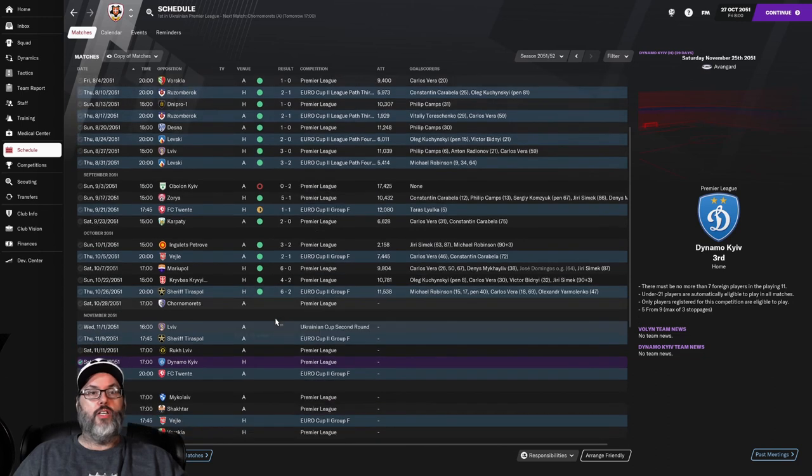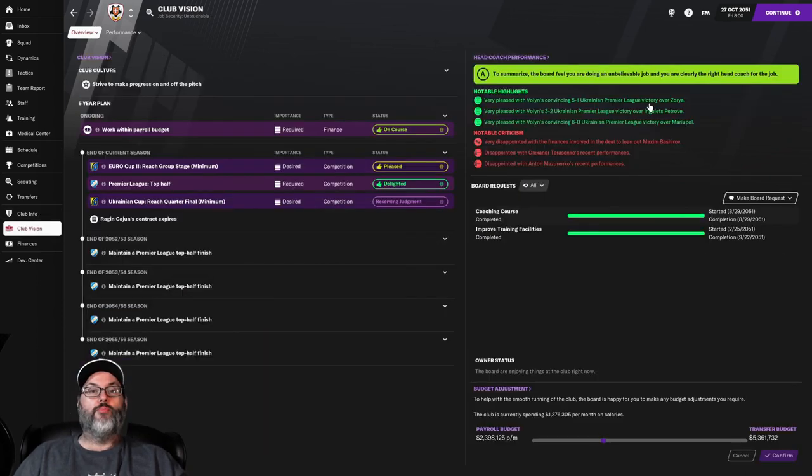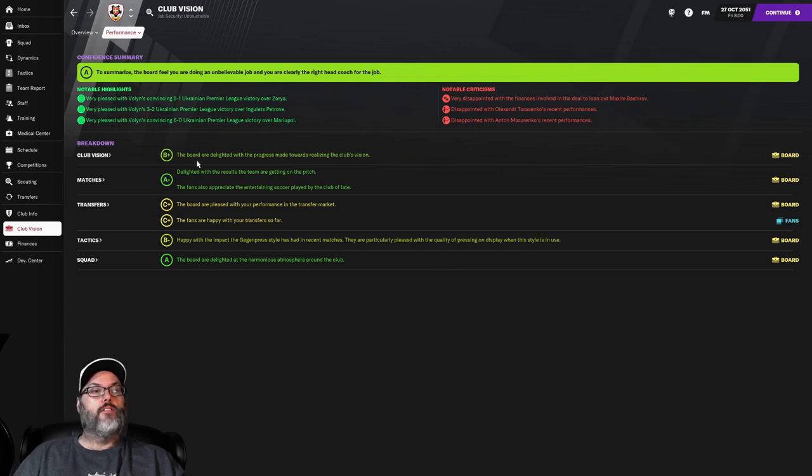Really good start to the season - I'm happy with it. What does the board have to say? We've got an A grade - delighted, transfers and everything else is good. But again, Tarasenko and Mazarenko's performances and all the transfer stuff - every player I've sold they've been critical about. All right guys, hit the like button, subscribe if you're new - what are you waiting for? Help a brother out. We'll see you guys next episode. Happy New Year to everybody - we'll talk to you guys later, bye.